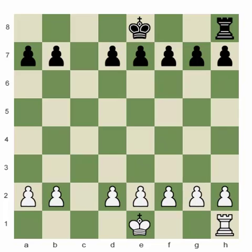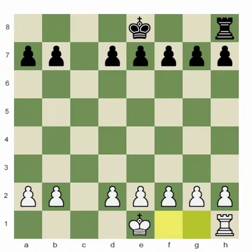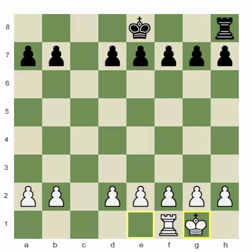Here is a very simple position. White is to move — he can castle, and now as you can see the rook is already becoming quite active. It is controlling one, two, three, four, five squares. At the initial position it was controlling only two. But after the castling, the rook has already improved significantly.